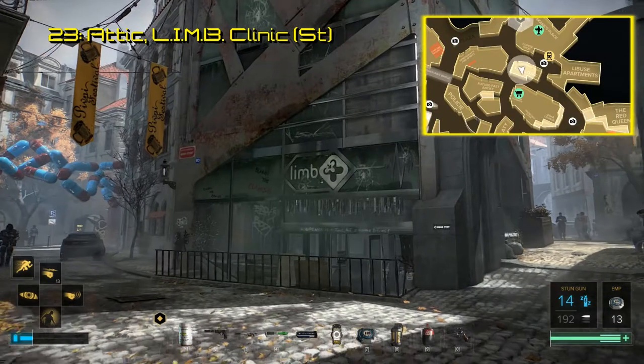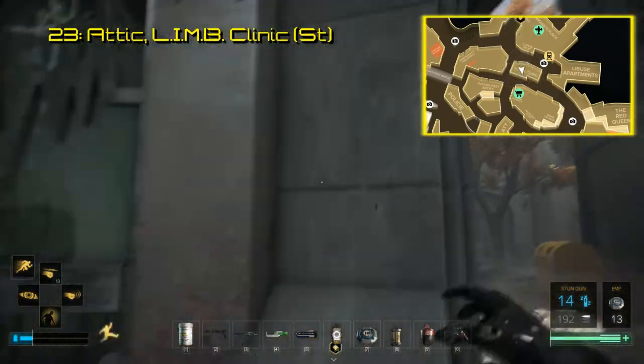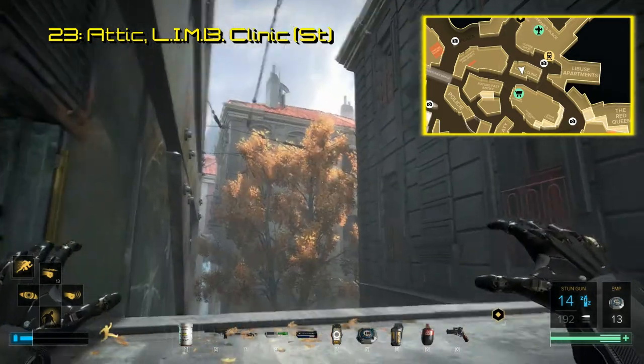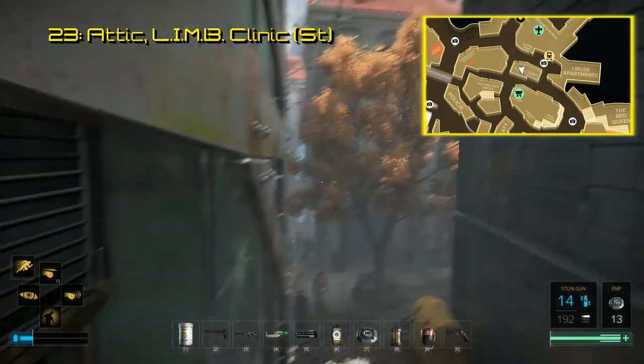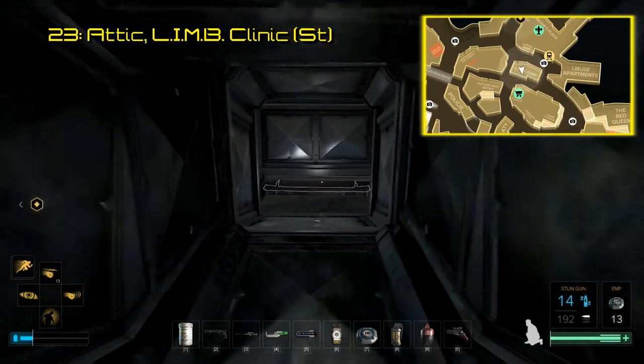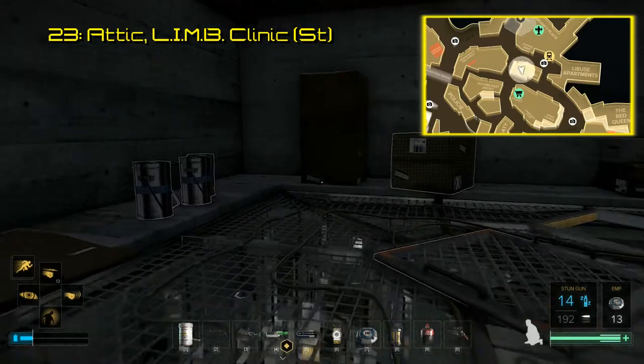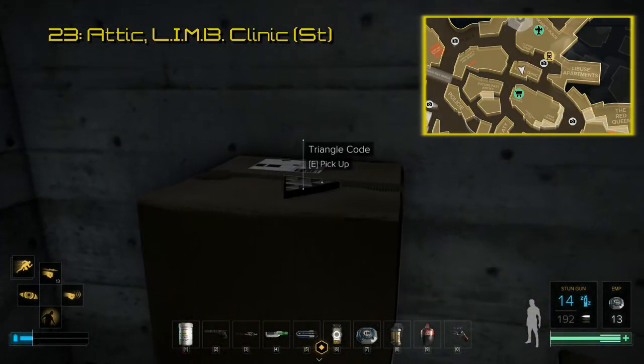Just south of Chikane's Place is the closed-down Limb Clinic in Prague. This is where you find triangle code number 23. There is an overhang to the right of the entrance, which once you come up here reveals a ventilation shaft, which takes you to the Limb Clinic's storage attic. The triangle code sits atop a large box. Scanning this code will show you an unlisted video revealing the fate of Limb clinics after the AUG crisis.